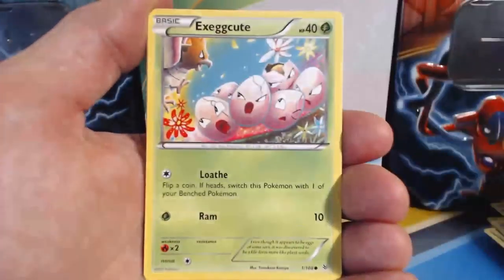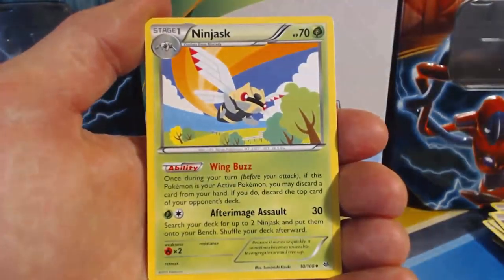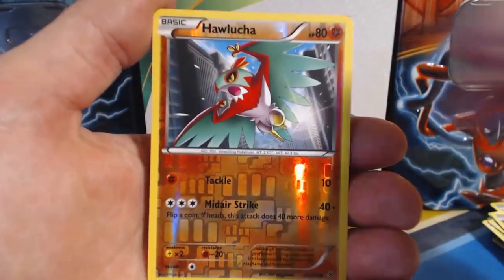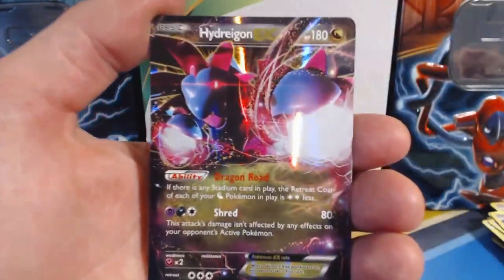Pack six: Swablu, Shuppet, Fletchling, Togepi, Exeggcute, Shedinja, Ninjask, Revive, Hawlucha Reverse Holographic, followed by Hydreigon EX.